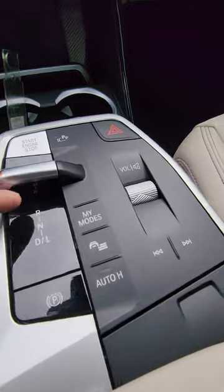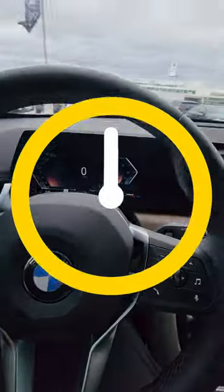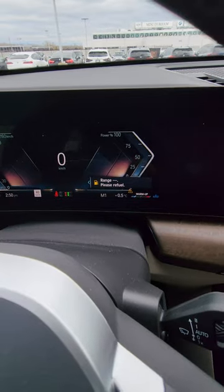But if you want manual gear mode, here's what you do: go back to drive and then press and hold this down for 20 seconds. L1 will then change into M1.